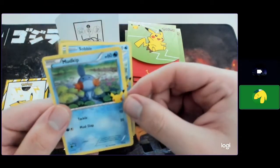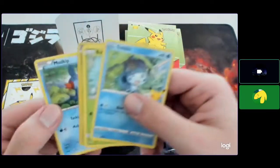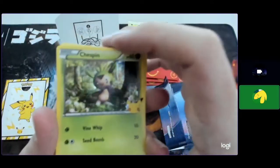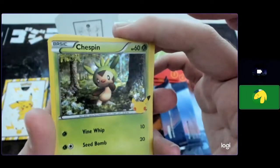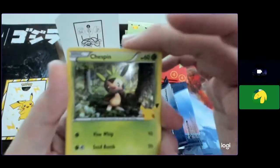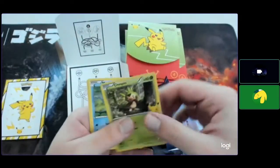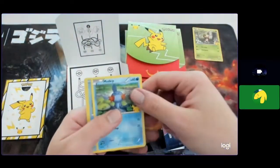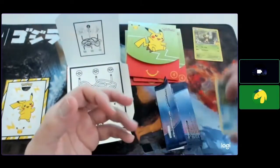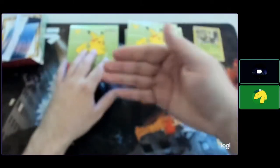And a Mudkip — no holo on that one. Oh wait, Chespin's holographic! That forest background is really detailed. All right, I'll put the holo aside and have all three of these over here.